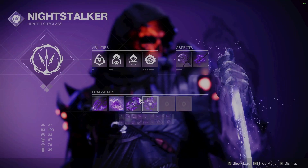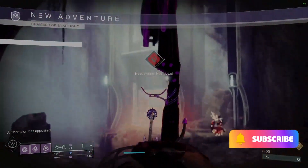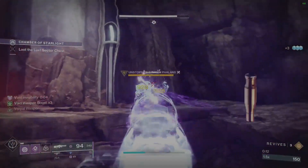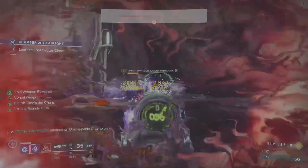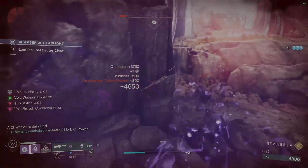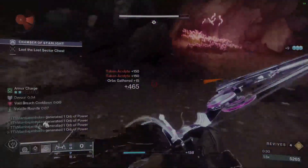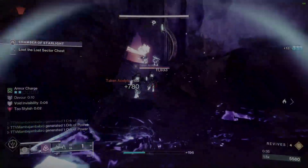I had a bit of a hard time with this one. I tried running a couple of solar builds and was getting my ass kicked. I tried my titan with Caliban's Hand and I don't know if it's the open spaces, the snipers, or just the void — I was getting destroyed even with three void resistance mods on. So I put back on my void night stalker build and went through it fairly well.